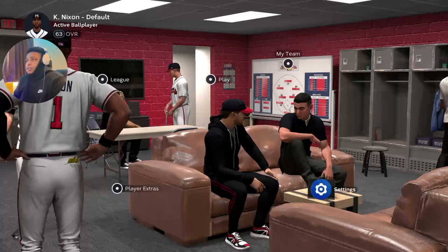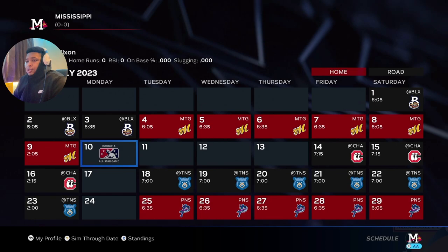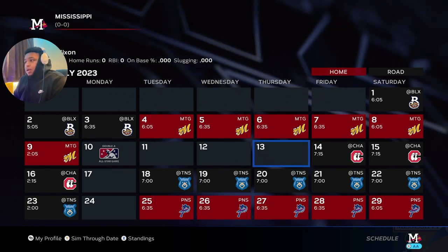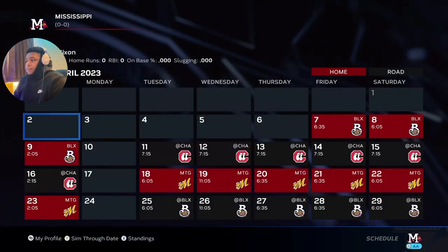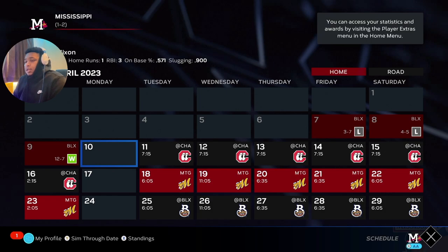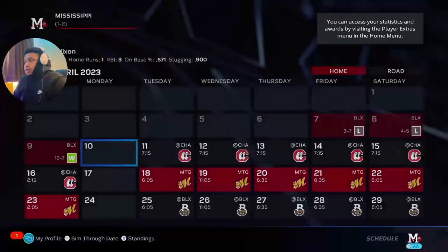Now you just go to your calendar, go to the All-Star game, and sim up to the first series right after the All-Star game. Press Sim Through Date — again, I'm not skipping this, you can skip it if you want. I don't want any comments saying it's fake. Just spam A on all this stuff.